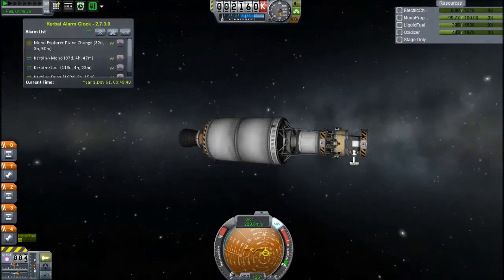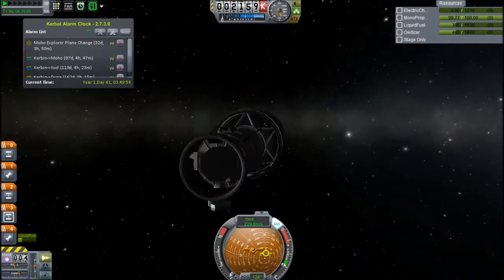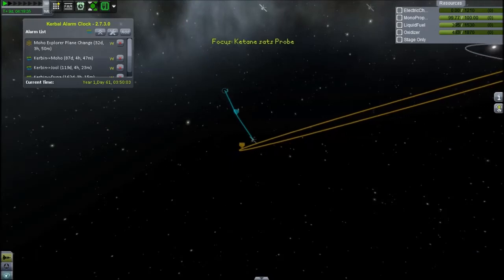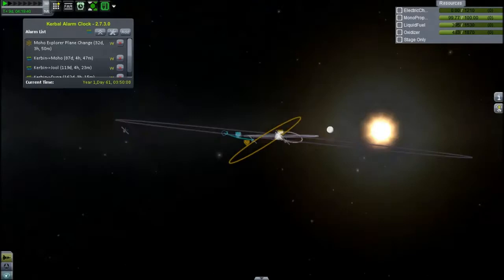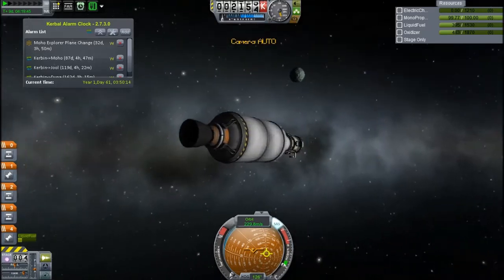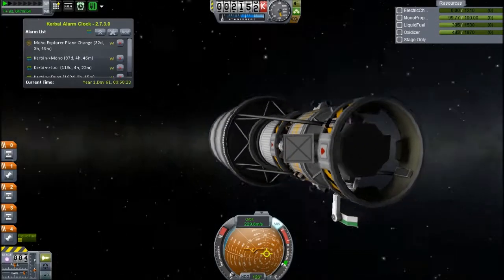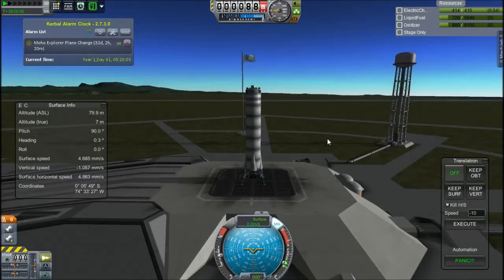With the ketane satellite, annoyingly, some idiot back at base forgot to extend the solar panels, and we've run out of electric charge and now can't extend the solar panels or do anything. So this is just going to fly past Minmus, and I'm either going to have to rescue it or send another one. It makes more sense just to send another one. When I unlock the grabbing arms, which will be fairly soon, I'll come and just pull it back from orbit. The huge amount of batteries were not enough for the journey to Minmus — so no ketane for Minmus.